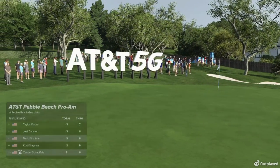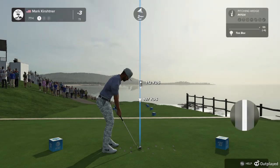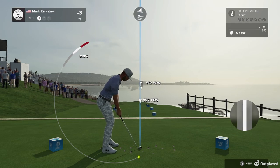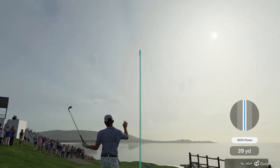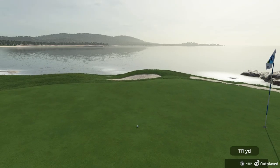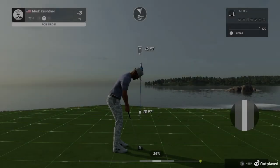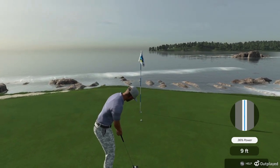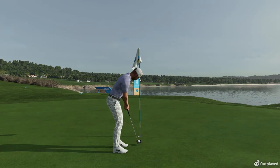Now at three under overall. We head across to the par-three seventh. We always talk about it in golf — it doesn't need to be a long one to be a great one. Luke, this could be one of the most picturesque par threes in all of golf. Who says great par threes need to be more than 150 yards? Not a single one of them — I love this hole. Good shot — right inside the range. This putt right on 12 feet to the hole — a little birdie look. Three feet to go here to the hole — in she goes. Let's head to the next.